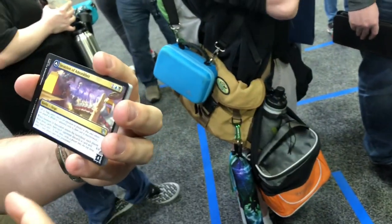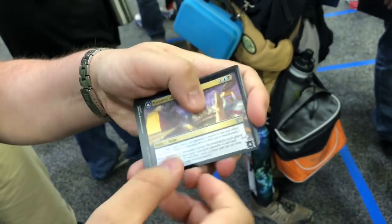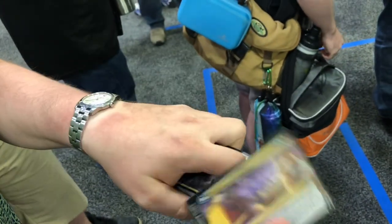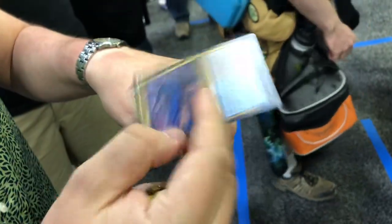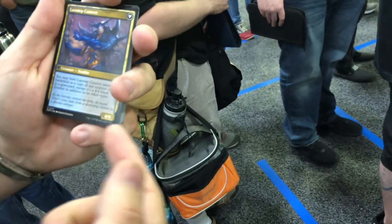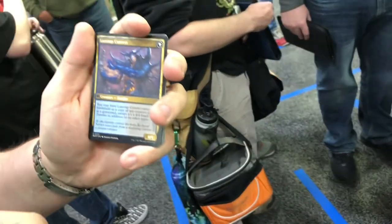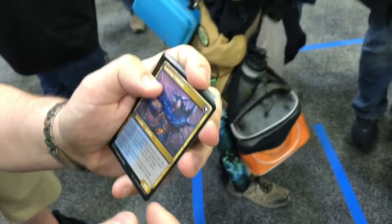So basically it's like planeswalkers, but in reverse. So instead of you playing this and an opponent attacking it, you play it and then you get to attack it. And the idea is that it comes with defense counters, and then once the defense counters are depleted, you exile it and you get to cast the other side. What's on the other side? We have... it converts. So they are usually either really high value sorceries or value creatures.